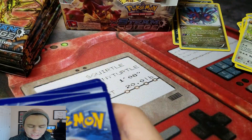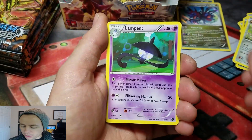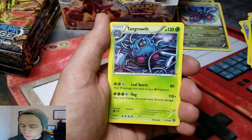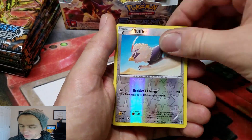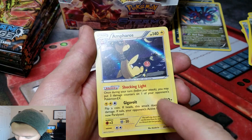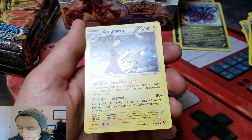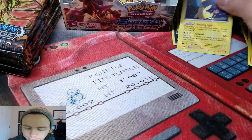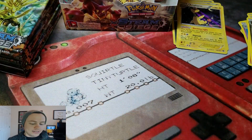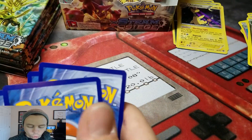I'm going to put that in my set. I think I only need two more cards for a Master Set of Steam Siege. Next pack: Lampent, Hawlucha, Tangrowth, Rufflet Reverse, and an Infernape. This one's Hollow Foil all the way through too. I wonder if this whole box is like that.